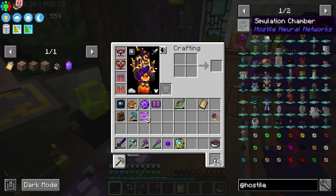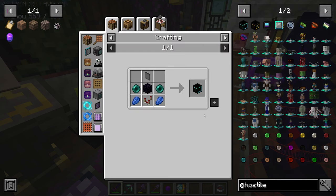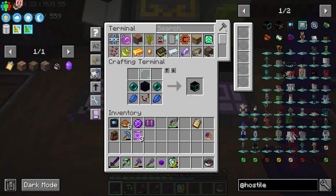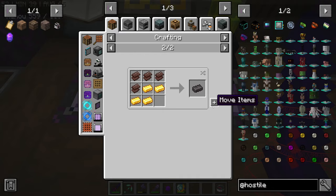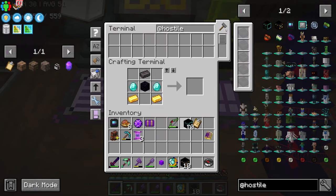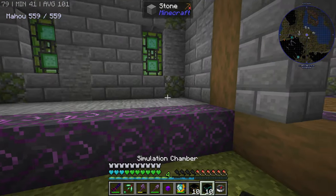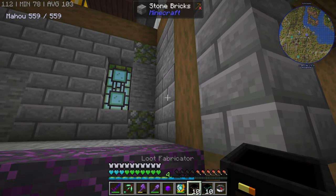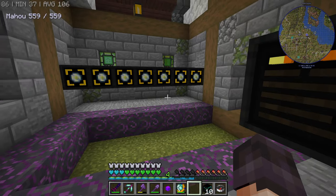What we are going to do together is assemble some hostile neural network simulation chambers and loot fabricators. I want to get some nether stars as soon as possible. Let's go with 10. We are out of ancient debris, but it's fine — our miners are doing a decent job. There you go, 10 of them. And we are going to assemble everything in our new building. We can have a total of 14, so why the hell not?